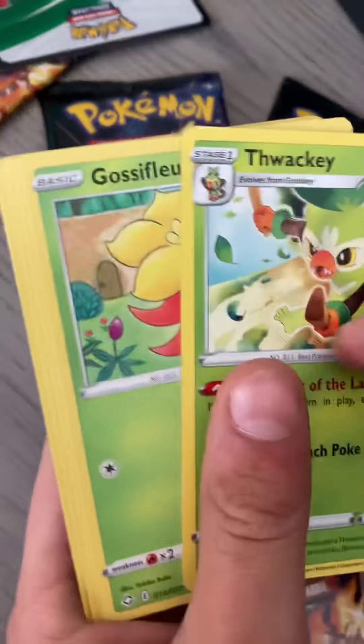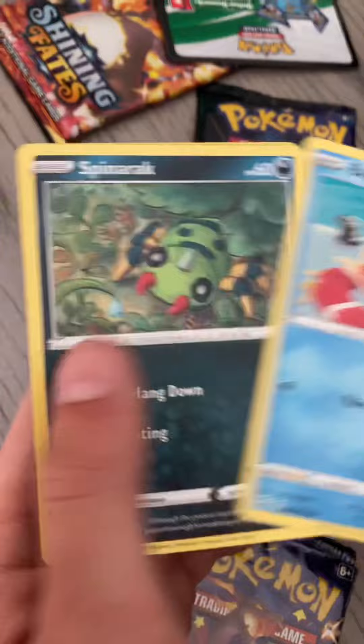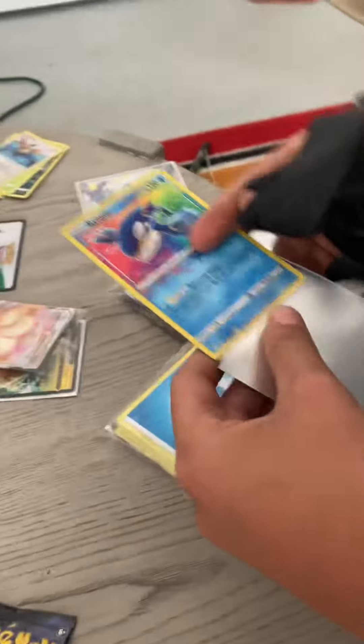Packs and yeah. First pack had a green and white code card. Grookey, Morpeco, Spinarak, Weasel, Rowlet, Eevee, Morpeco. First pull: Morpeco V. That's pretty good.